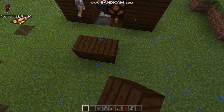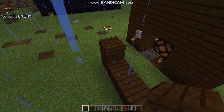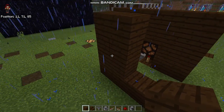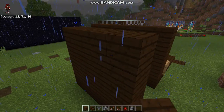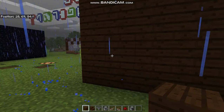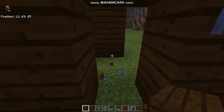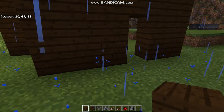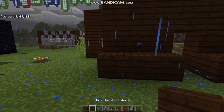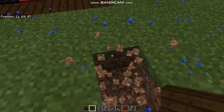First, put a block on six — one, two, three, four, five, six. Just follow my steps. Then four blocks high, and then one, two, three, four. Go ahead and get past through it, then put a block over there and open it just like this, one, two.